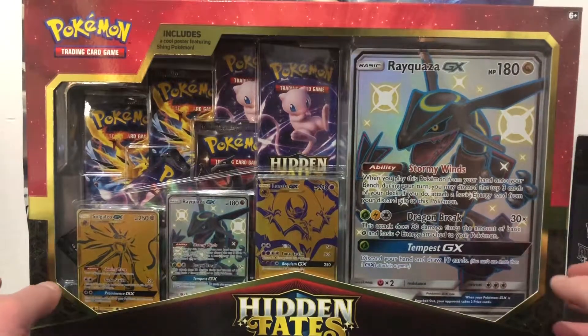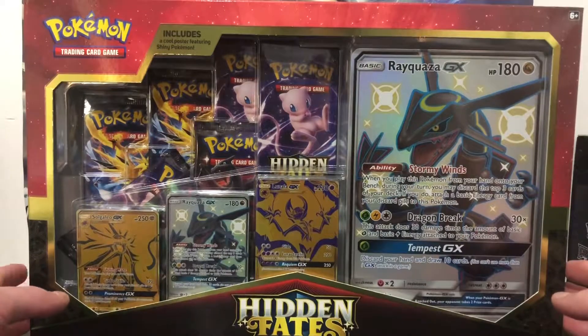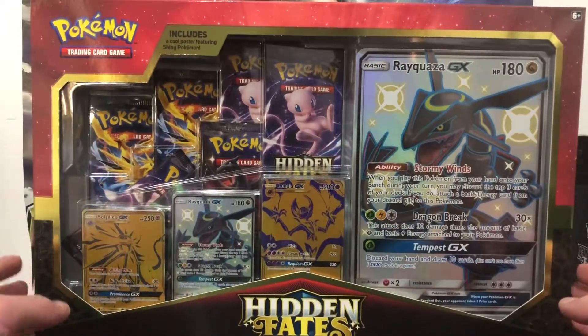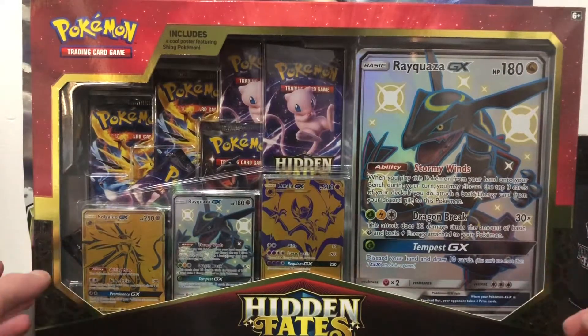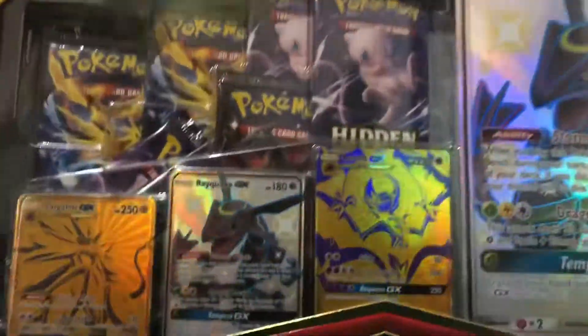Welcome back to another video. In this video we're going to be opening the Hidden Fates Premium Power Collection box. This thing is like $120 if you're lucky in Australia - it's going up in price. I ordered this a while ago and it has skyrocketed. I think they're like $150 or $180 now. The reason they're going up in price is most likely because of the gold cards.